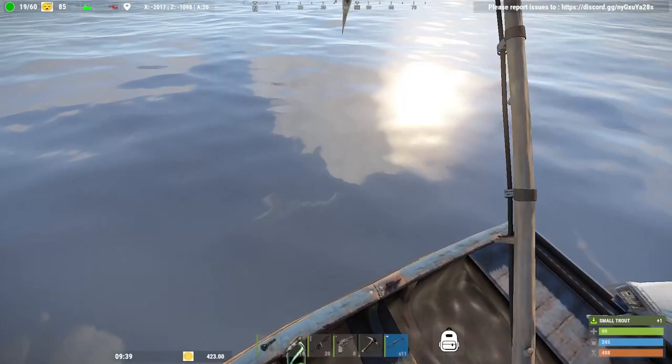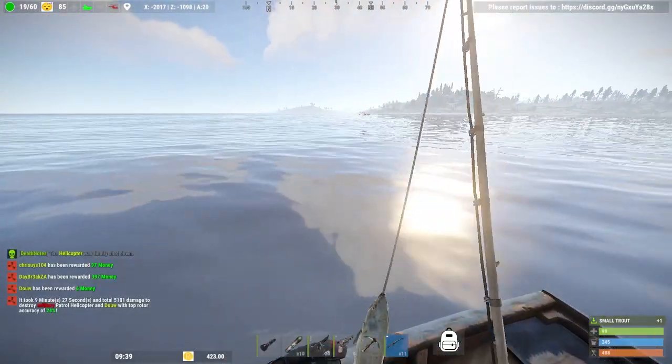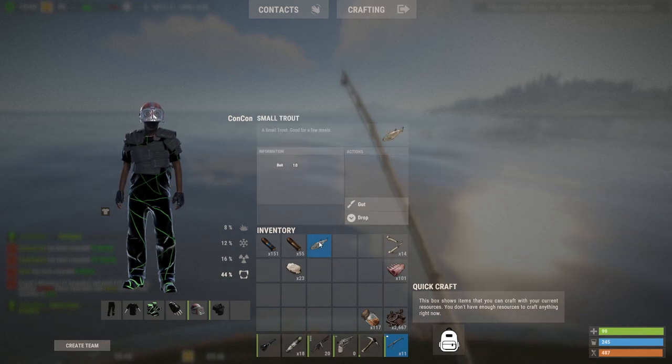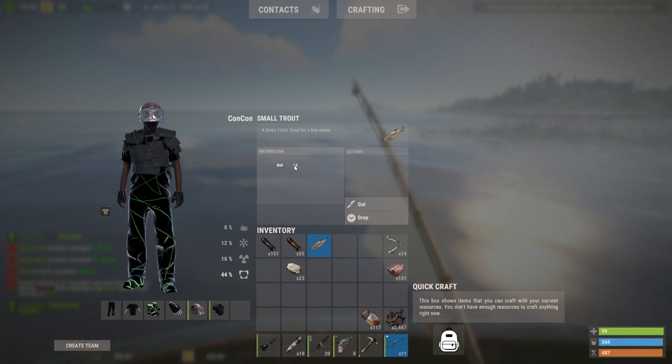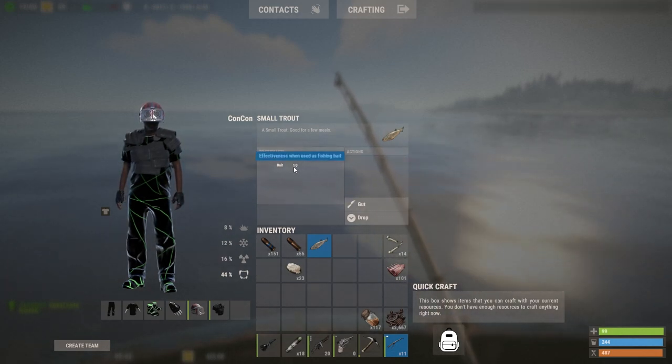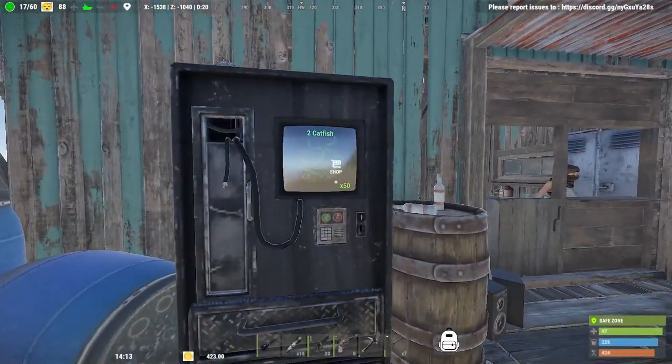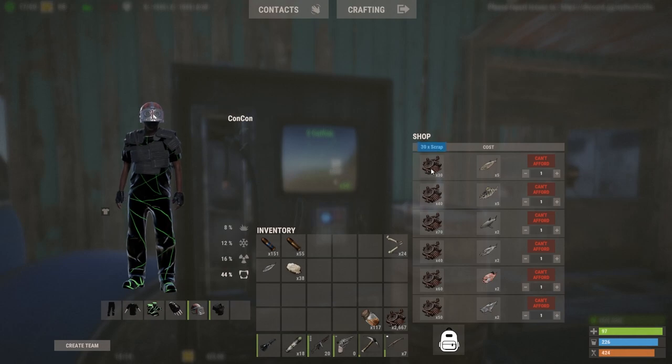There are six special fish in the game that you can sell for scrap at the fishing village, and they also act as high-quality bait. The small trout is the least valuable fish to sell but has the highest bait effectiveness at 10, which is the highest effectiveness currently in the game. The six sellable fish are: small trout, yellow perch, salmon, catfish, orange roughy, and small sharks.